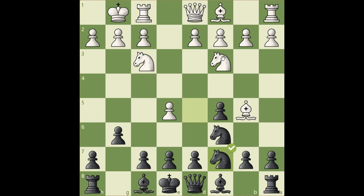Nc7 is an important maneuver. The knight gets into safety and hits the b5 bishop. Also, the knight can go to e6 next and fight for control of the d4 square.